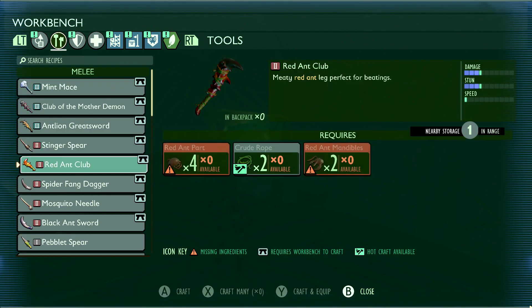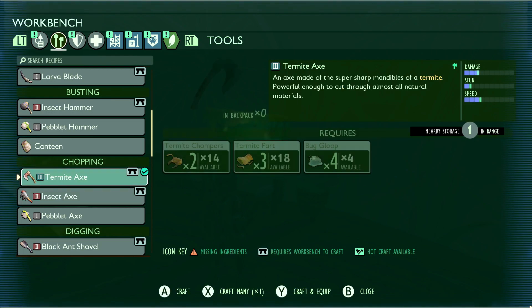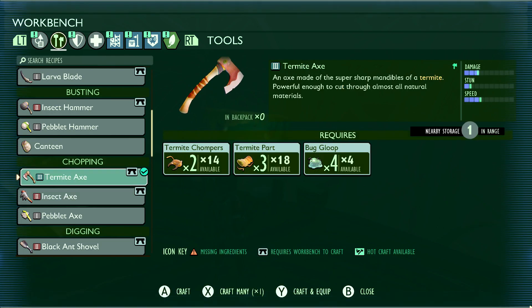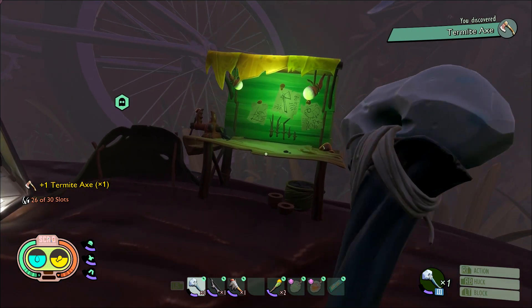The recipe calls for two Termite Chompers, three Termite Parts, and four Bug Gloop. Once you have enough, craft it and you should have the Axe in hand.